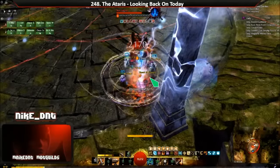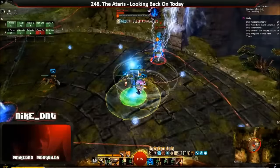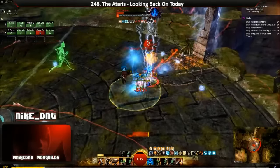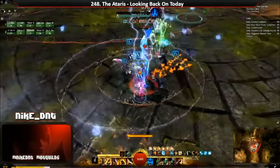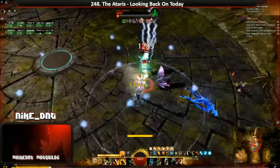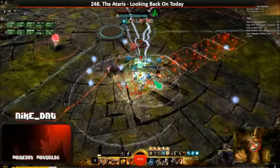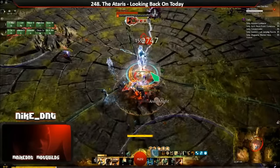The Veil Guardian fight requires condition damage classes and required a good amount of CC for seeker control. At the time in the beta weekend the seekers could actually be blinded. The obvious choice was to bring three engineers, since at the time engineer was also considered to be the highest DPS class in the game. Teams used standard power PS warriors, and most teams brought a single healer druid and a single chronomancer.